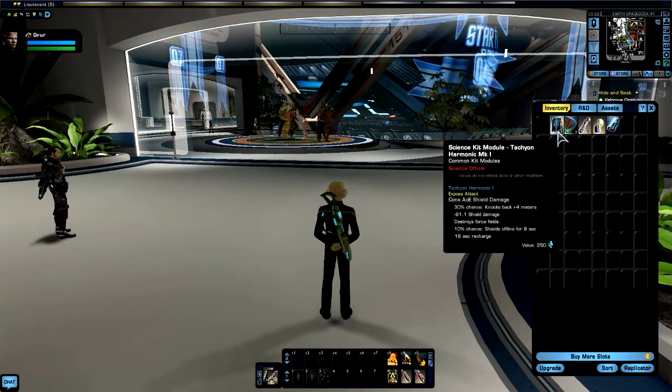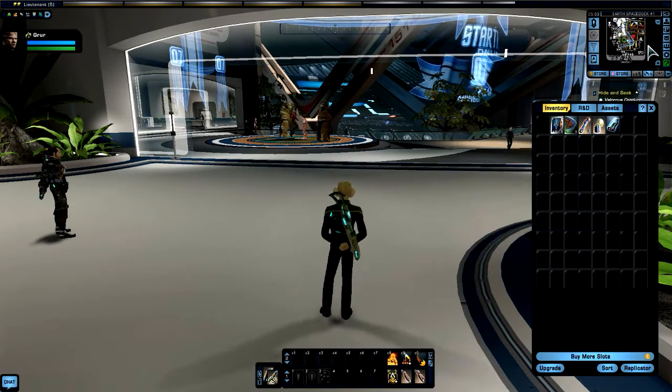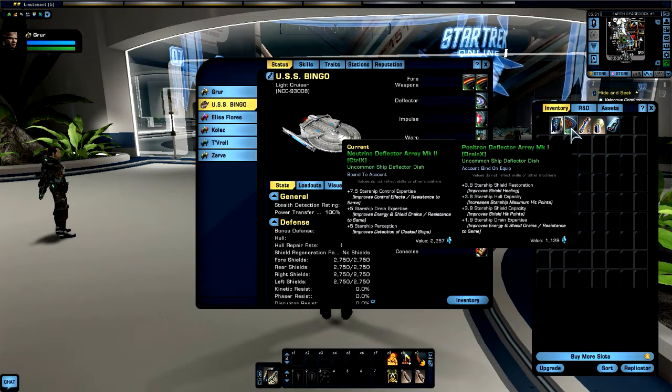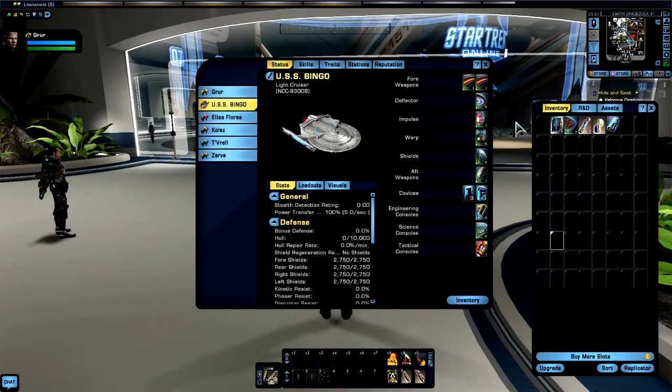This is a science item; this guy's an engineer so he can't use it. Let's double check on the starship. This is a neutronium deflector versus a positron deflector — starship control, starship shield, Mark 1 versus Mark 2. The numbers on a Mark 1 are going to be lower, but it has four things — it's all about shields, holes, drain control, drain, and perception. I kind of like the one I've got — the current one. So we'll stick with that.